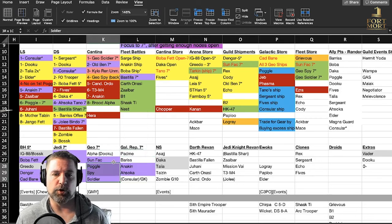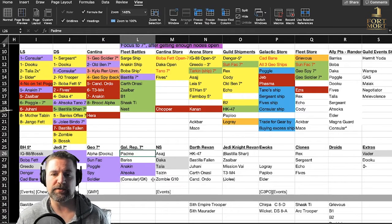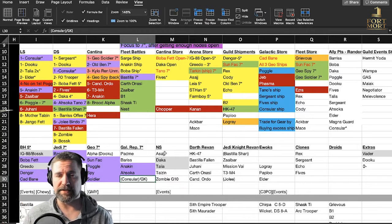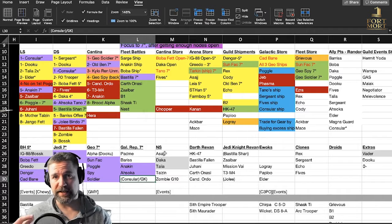Galactic Republic is the other one I'm working on. Padme — as soon as I get my Geos open. On my alt account when I got to 78,000 GP on my Geos, once you get Hound's Tooth open, it's not too tough. Once I hit 78,000 I was able to get a seven-star Padme. So my entire team will be ready — the only thing I'm waiting on now is of course getting General Kenobi to max out that team. Also with this account, I just moved at level 71 to a decent guild. I stayed in a starter guild to show how long it takes.